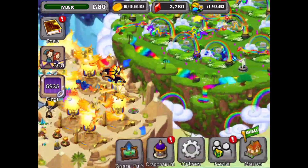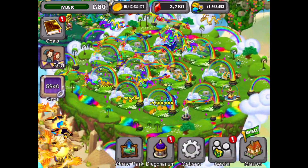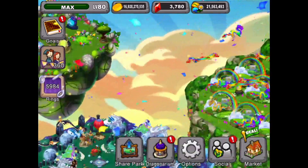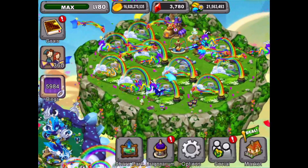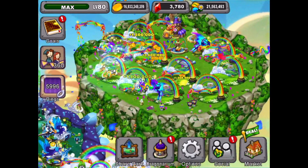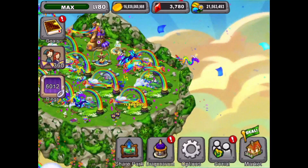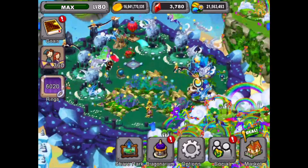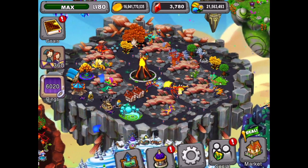We're almost done cashing out and getting some rings. Here's our rainbow island — getting some rings off of the rainbow island. And one more rainbow island over here. That's all our rings and coins from our habitats.